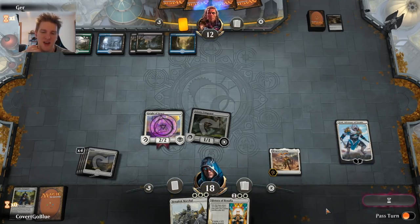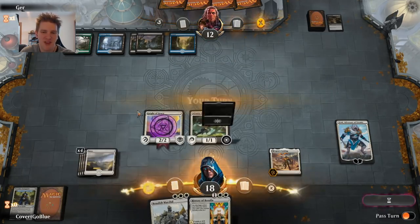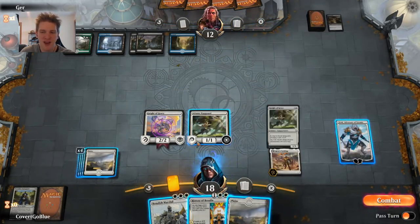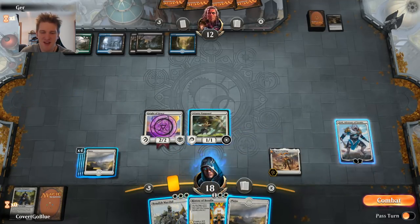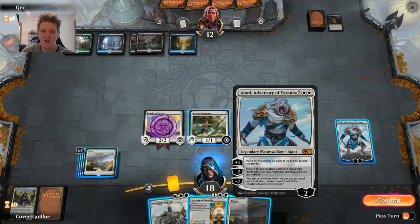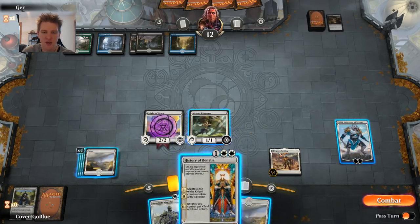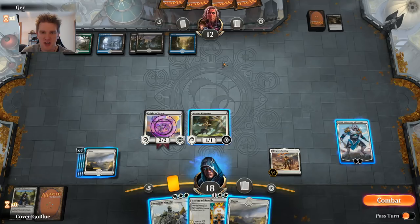Let's see how they want to use what I'd guess is a Vraska's Contempt or Eldest Reborn. I like the threat diversification of Ajani — it's a permanent on the battlefield that survives a sweeper, something that would blow up all the creatures. In an aggressive white deck, it's kind of hard to find resilient threats. Now with Ajani, do we want to play the Benalish Marshal or the History of Benalia? The attack can bring the opponent down to five.